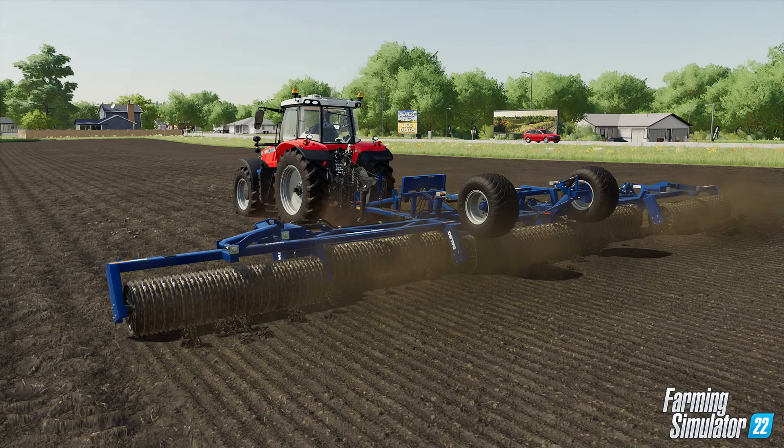The last new feature is the soil rolling mechanic. As you can see on screen, we have what looks like a soil roller. With smaller stones turning up after cultivating or plowing, you can use this agricultural tool called the roller to simply press them back into the ground. Rollers are not just a tool to conceal the rocky consequences of cultivating or plowing though — after sowing your crops, you gain an additional yield bonus by rolling over, flattening, and compressing the seed bed. Depending on the type of crop and field size, that's a considerable amount of money.